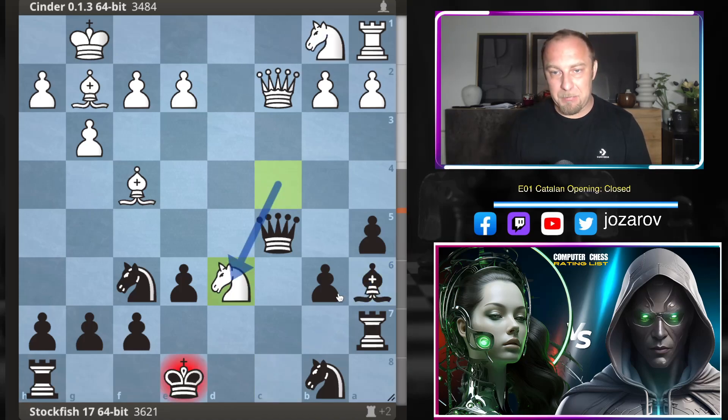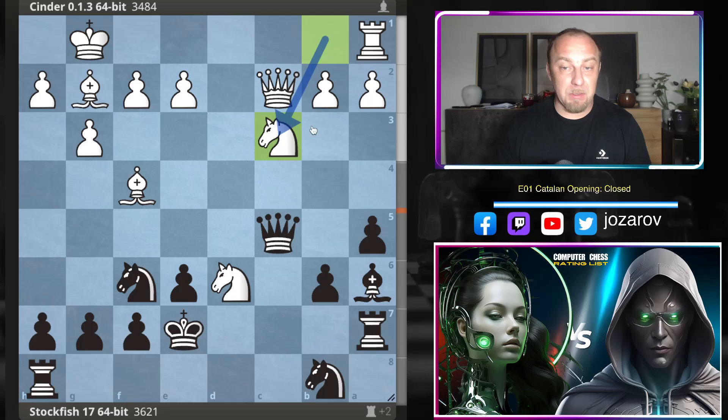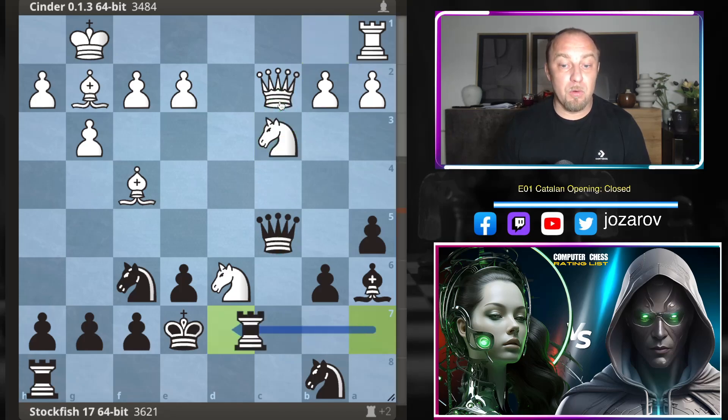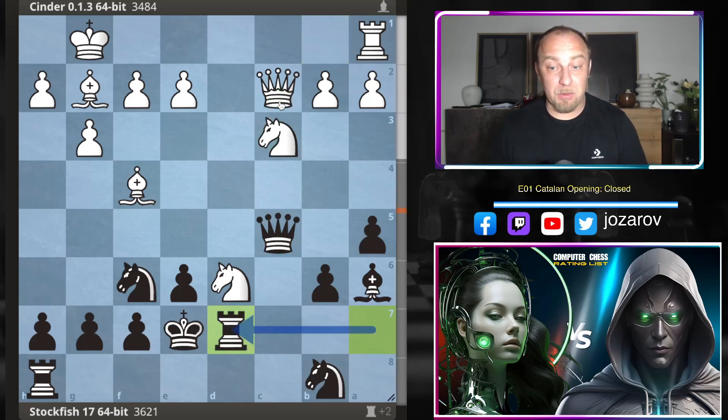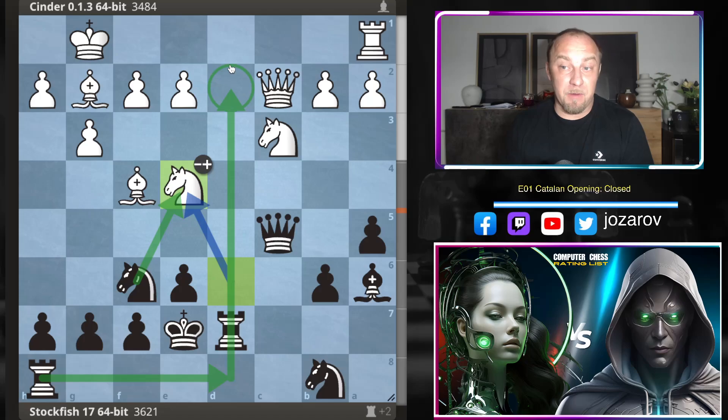After knight to c4, Stockfish correctly plays bishop to a6. Now knight takes d6 seems tempting, coming with check, but a calm king to e7 solves every tactical problem. Even if you try knight to c3 to keep queens on the board, rook to d7 attacks the piece. After stepping back, knight to e4 simply takes, and I think the position is great for Black. The king, although in the center, is not endangered. White gained the pawn on d6 but we can double up the rooks, and the position could collapse on the d-file for White.